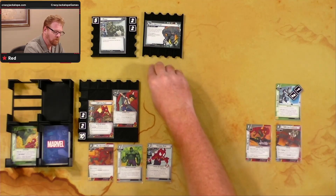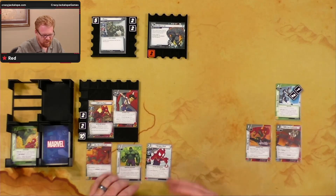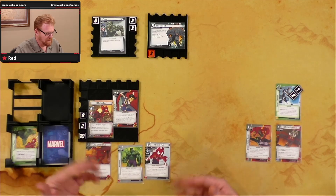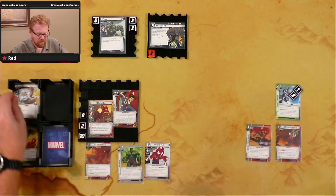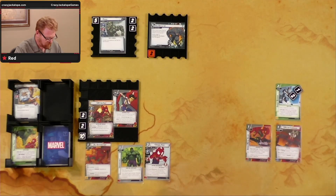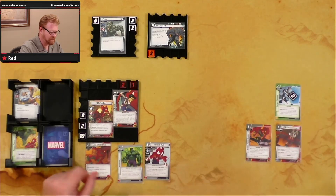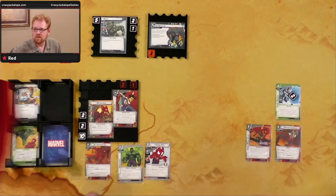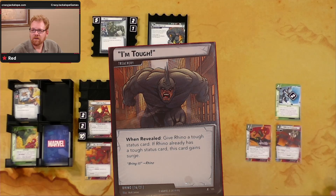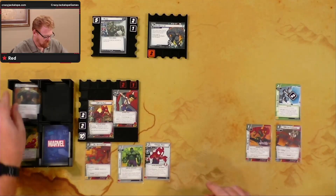Villain's turn: one threat on main scheme (now at two). Rhino attacks the Spider Suit — I'll let him hit us. He attacks for two, boosts for two, so hits for four. Energy Barrier reflects one back to him — he's down to eight. We take three. Drawing encounter card: Tough — give Rhino a tough status card. He gets the tough status.